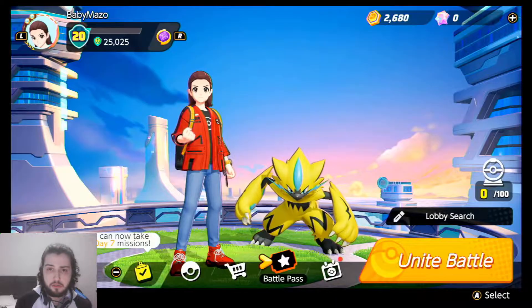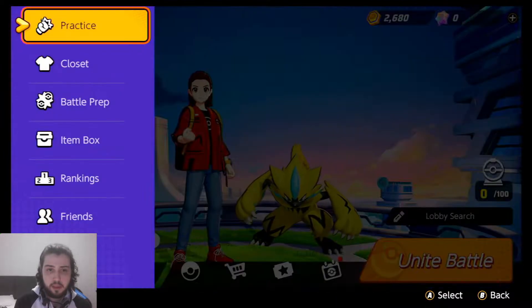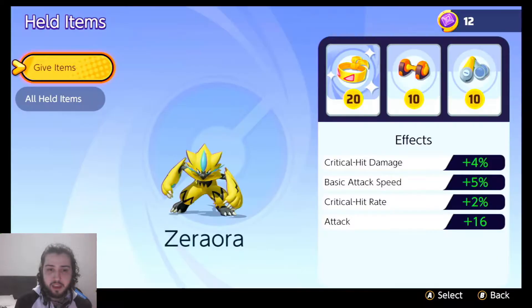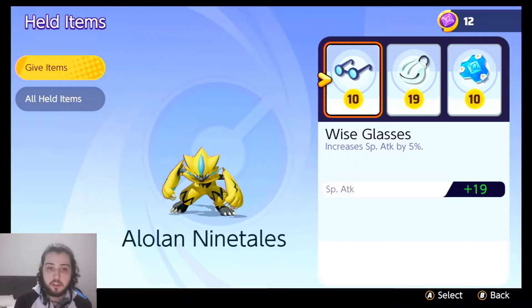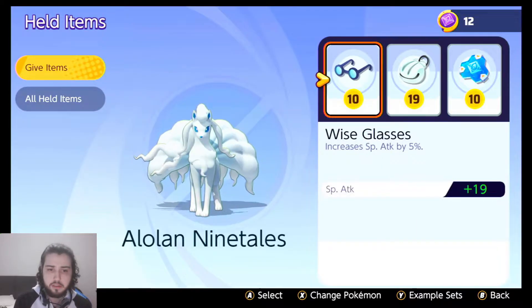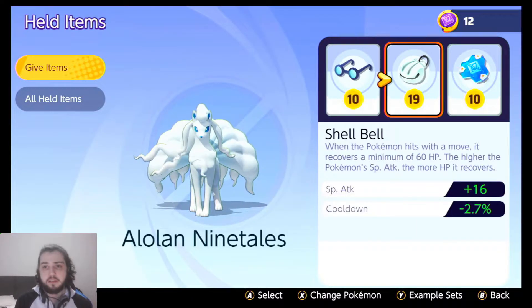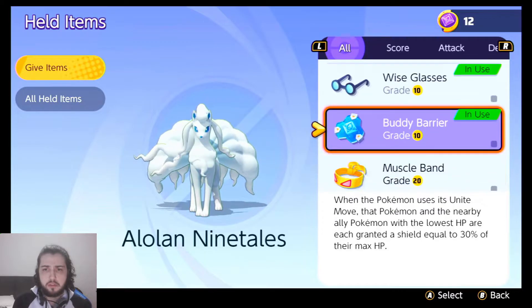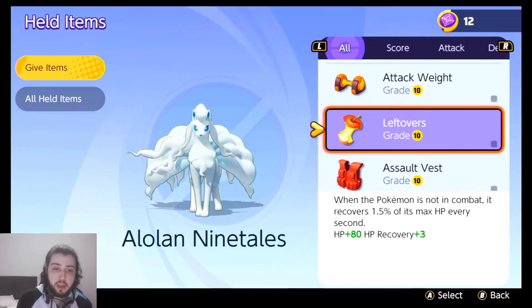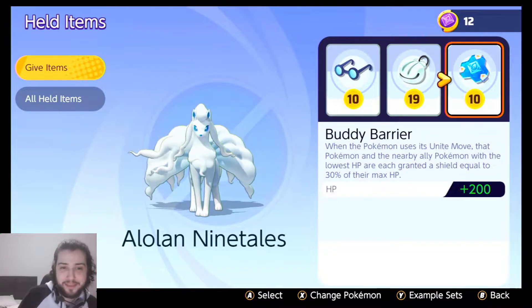For Ninetales, we're going to be using the special attack items. Remember, Pokemon have differences in attack and special attack. You can get a list to look at it easily. For Ninetales, we use Wise Glasses, Shell Bell, and now I'm using Buddy Barrier. But during my grind, I was mainly using Muscle Band, because the attack speed is actually quite nice for Ninetales.